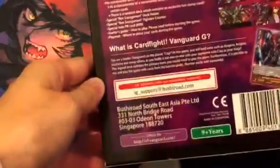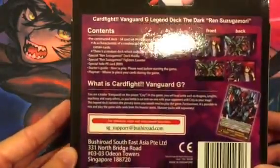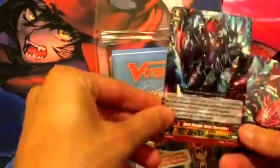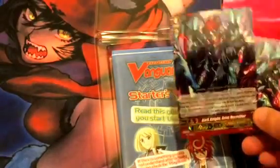And a playmate I suppose, so yeah. Let's see. I'll open it up — right here you get the deck box, so you have to fold and make it. And this is the counter, and the promo rare card right there.